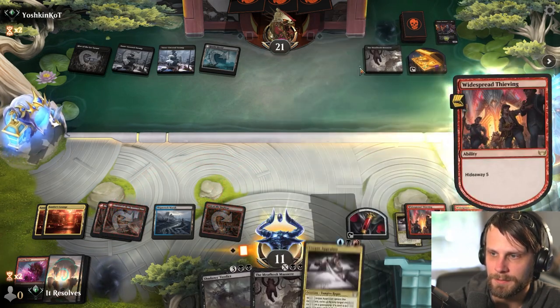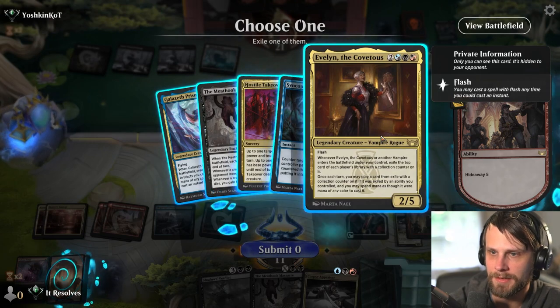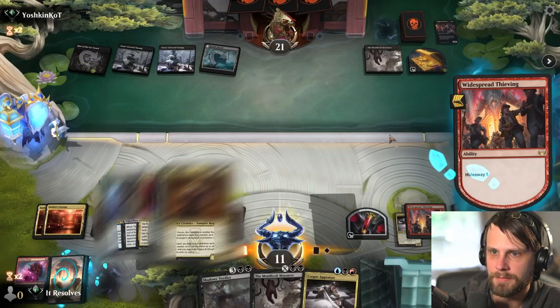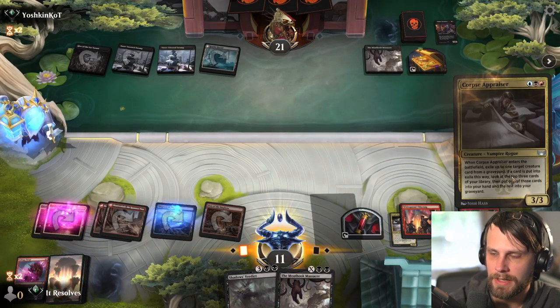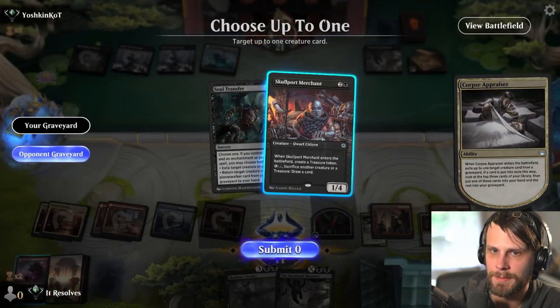This should be kind of cool, because we actually get multiple treasure tokens now. What do we want? I mean, it's got to be Evelyn, right? Yeah, it's definitely Evelyn. Galazeth Prismari is also fairly tempting, but this is just too good to pass up. Let's exile that - we'll get another card.